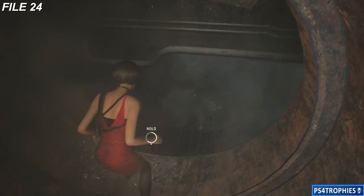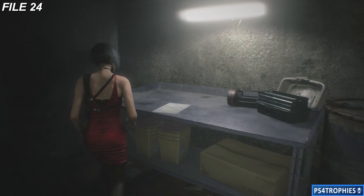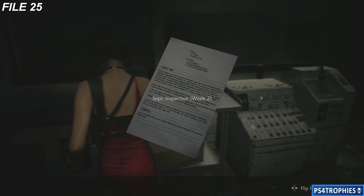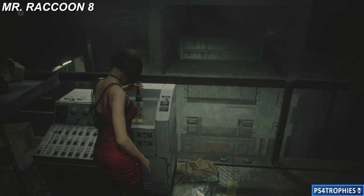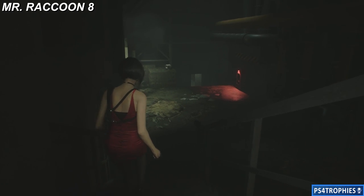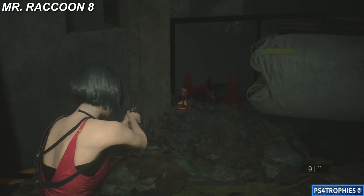Now we're going to do Ada's section. After the second fan that you destroy, you're going to drop down into a room — go ahead and hack that. Before you go through that green door, make sure you go to the table here and inspect this. At the end of Ada's section, before you go into the incinerator — which you unlock with the lever just to the right — there's a note there. File number 25 was just to the left. There's also our eighth Mr. Raccoon. After we pull that switch and head into the incinerator, we're going to go past it on the right-hand side and shoot the raccoon first.